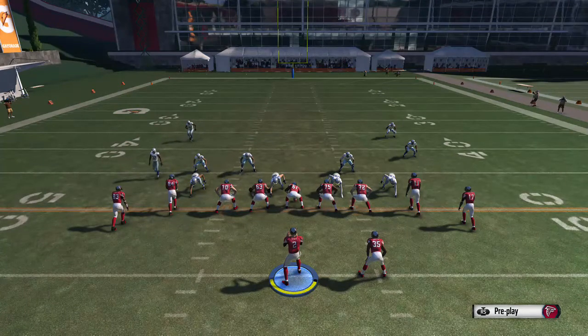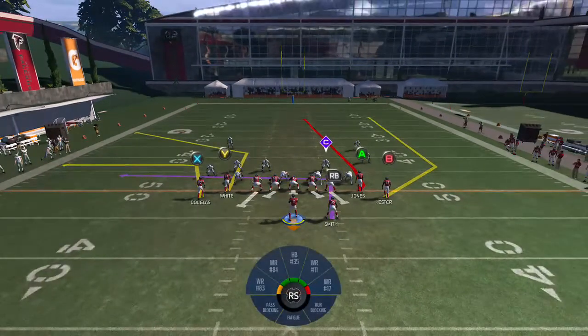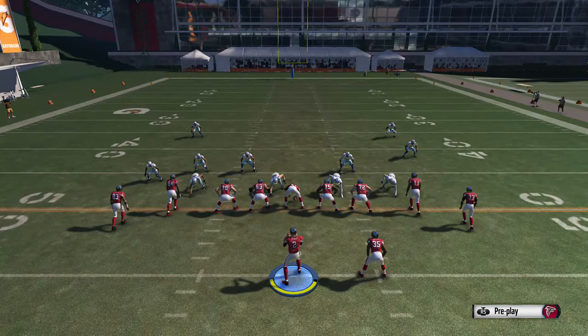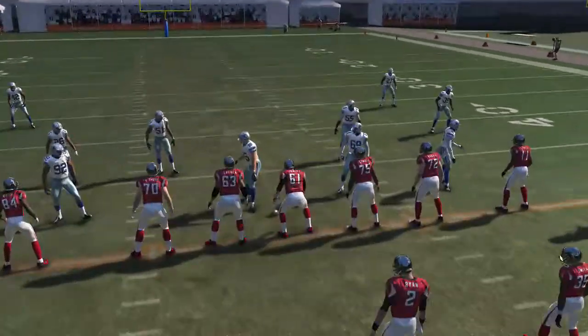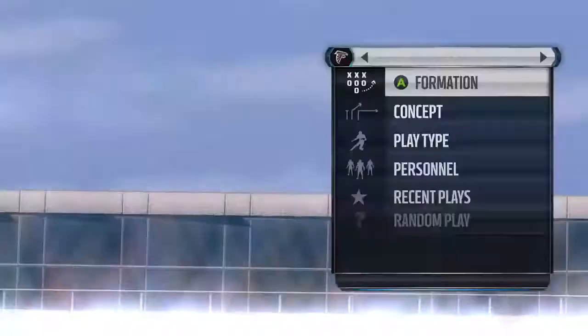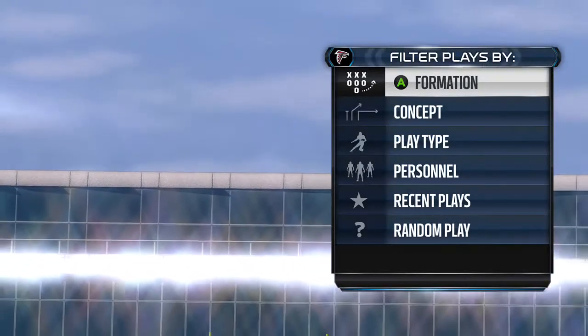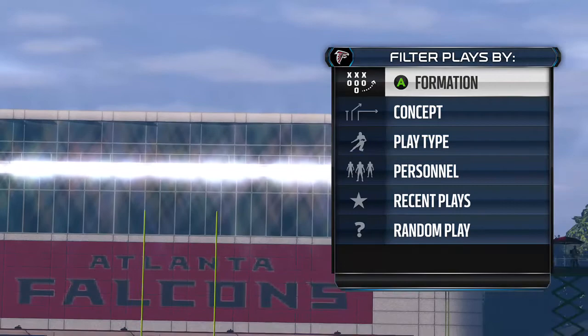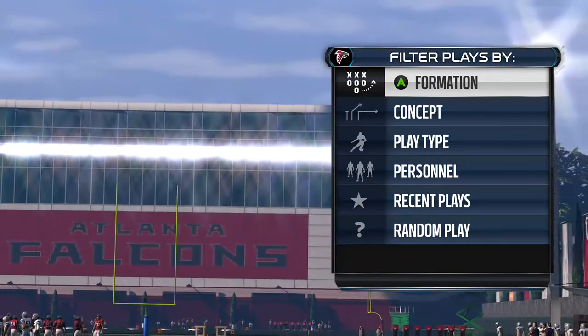You want to make sure that you put that Y on a curl route so that it holds that receiver in place. Part 4 of this series is going to be the last 10 to 15 plays, so I'm going to cut this off here so the video doesn't get too long.